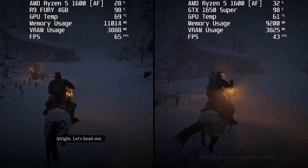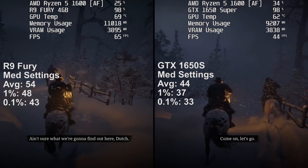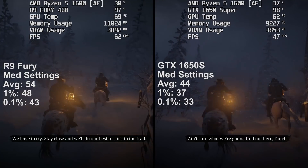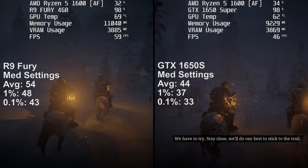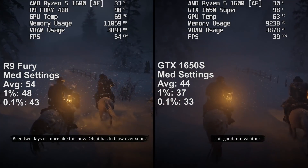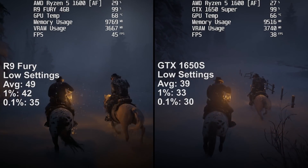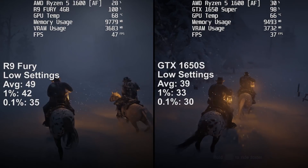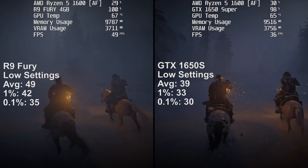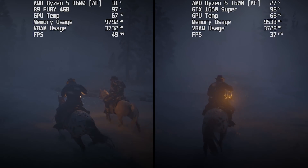Next up it's Red Dead Redemption 2, and this is where the Radeon R9 pulled ahead. Both results were good enough to play the game just fine, though the R9 made far lighter work of this AAA blockbuster at 1920x1080 — a solid 10 frames ahead on average running the benchmark and the first level. Switching to 1440p, the R9 came out on top with roughly the same margin. I retested multiple times and the gap was consistently clear.